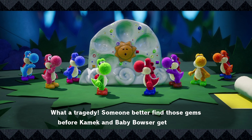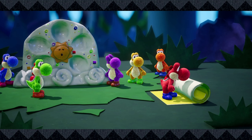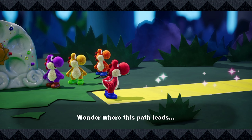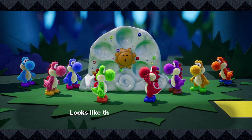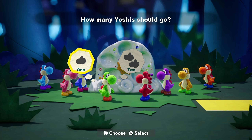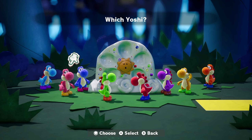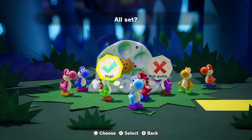What a tragedy - someone better find those gems before Kamek and Baby Bowser get to them. Yoshi's got something - wonder where this path leads, maybe it'll pave the way to the gems. Looks like the Yoshis are sorting out who should go on this mission. We're gonna take one - how about we go with one of my favorite colors, blue!